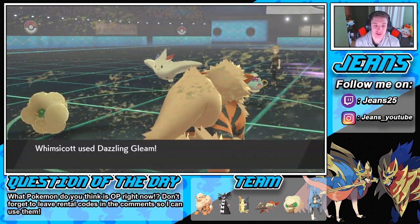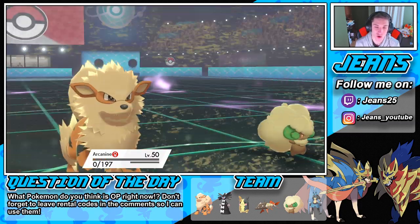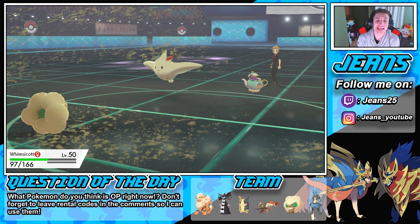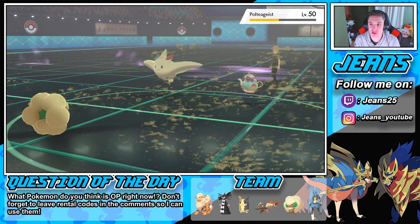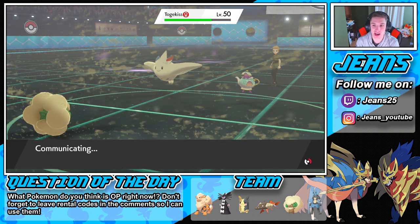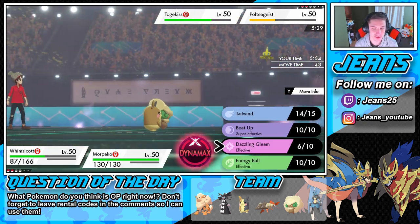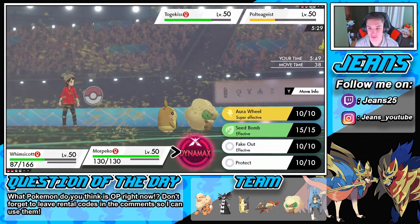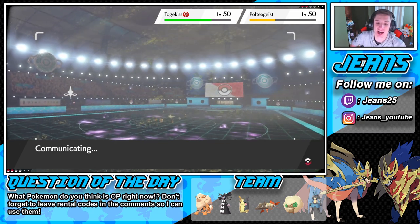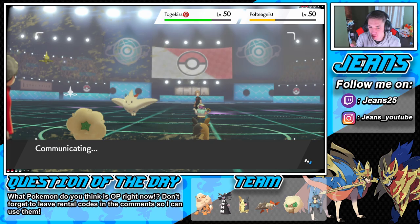My Morpeko should be chilling — 100% able to outspeed with Tailwind. He's going into a Dazzling Gleam — we eat it, and big Morpeko comes back to play, coming in clutch! Do I go for a Max Guard? Chances are Dazzling Gleam and Stored Power are coming after me — but we're going straight for the Dynamax. Going into Max Darkness — we're going up against Polteageist. I see my Morpeko outspeeding Polteageist even with its speed boost because the Tailwind is just too good. Look at this thing's little stubby feet — you think it can run fast? Quick lightning is coming out, taking out Polteageist.